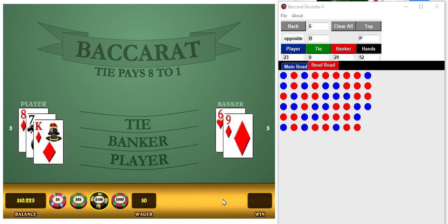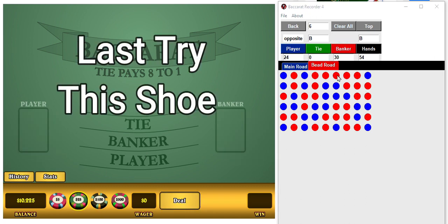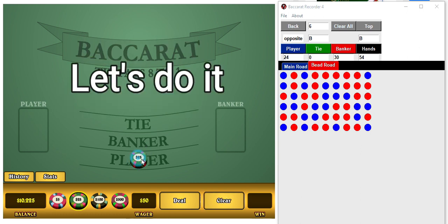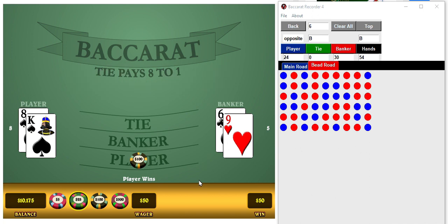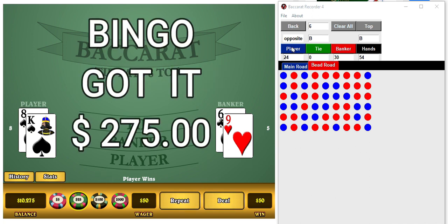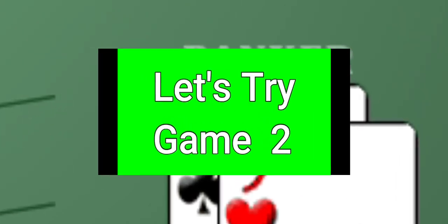Finish this next row. All right, so last try in from this shoe here. Player, player, player. All right, there we go, we get this one right off the bat. All right, let's have a look at the chart here, and that's what we did. We're done with this shoe, so let's move on and see if we can find another game.